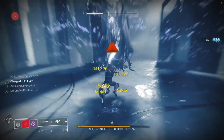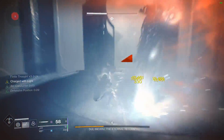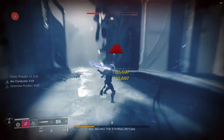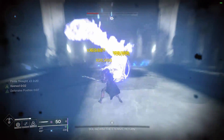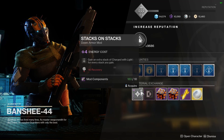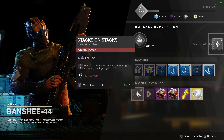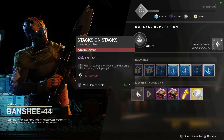Today I'm showing you — maybe in some cases reminding you — how the Stacks on Stacks mod works. Stacks on Stacks is a Season of Dawn armor mod, so if you didn't acquire it a couple of seasons ago, you should keep an eye on Banshee-44 in the tower. He sold it a few weeks ago and I made a video about it. I'm not aware of another way to acquire the Stacks on Stacks mod at this point.